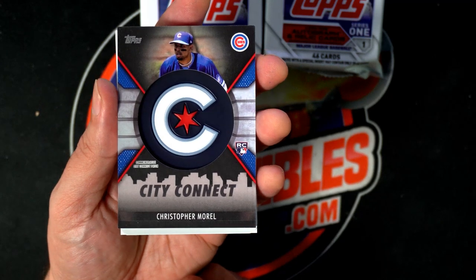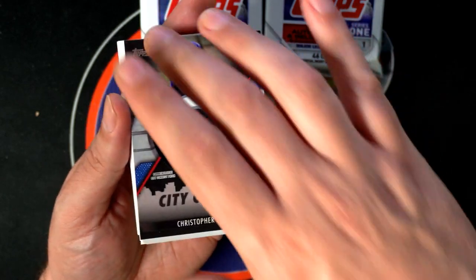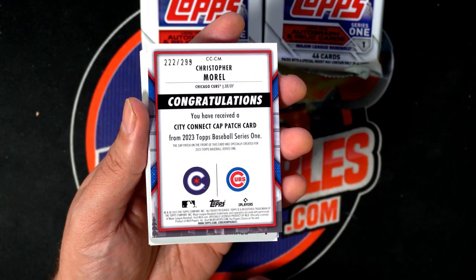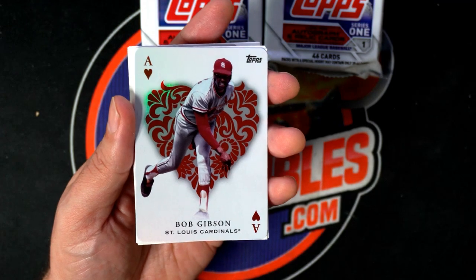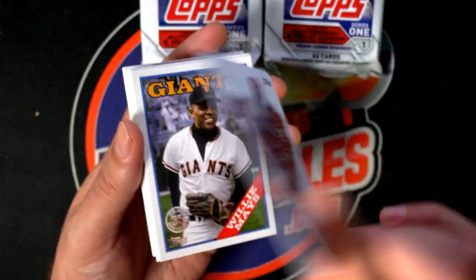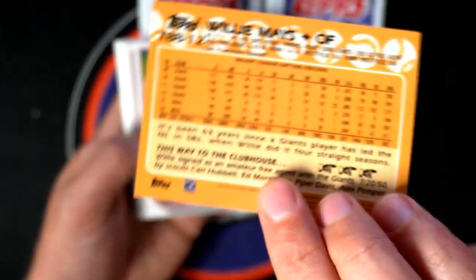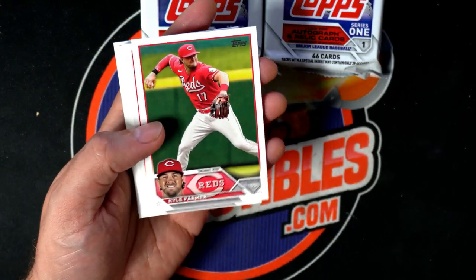And you pull the city connect rookie card — wow, look at this! That's a parallel as well, number 299. Cubs — Christopher Morrell. I always like to look at the back; if it's blue it's more rare. But that's a Bob Gibson — it's pretty cool, I like the way that insert looks. It's your guy — you like Willie Mays, this will be top loaded for you. That's great Frank, 88 Topps Willie.